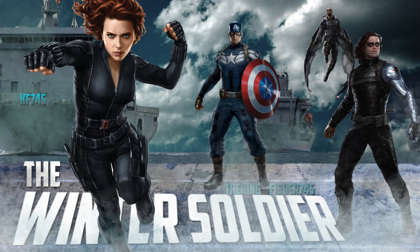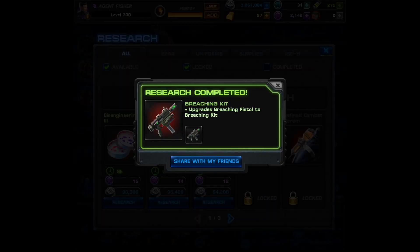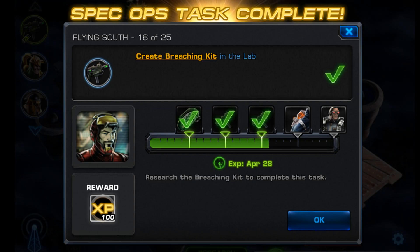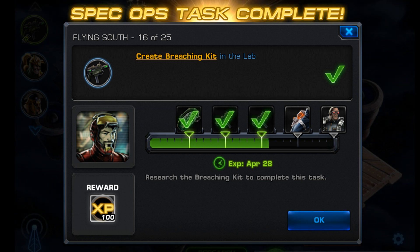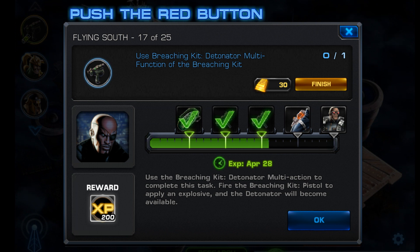What is up YouTube, it's Kingfisher745 and this is part 3 of the Special Operation 17 task list. Last time we stopped on task 16 and a 36-hour research. That's not going to be the last research in this spec ops — we'll get to that part at the end — but for now, task 17 is to use the breaching kit.